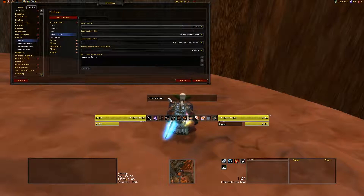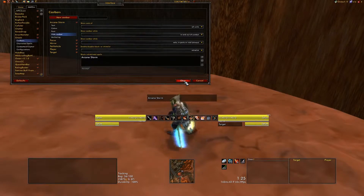Now what will happen is, anytime Maloriak casts Release Aberrations, I won't see it in the target bar and it won't show up in the extra bar. When he casts Arcane Storm, though, it will show up in both, and I can start spamming Kick as soon as possible. There isn't really a whole lot else to say about it. If you have any questions, post a comment or respond in the thread. Good luck, and don't wipe your raid.